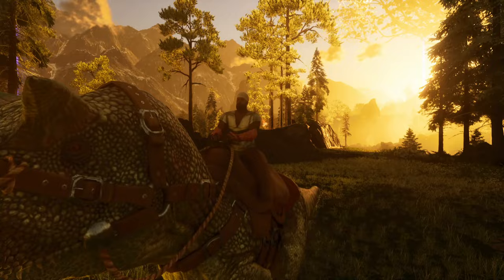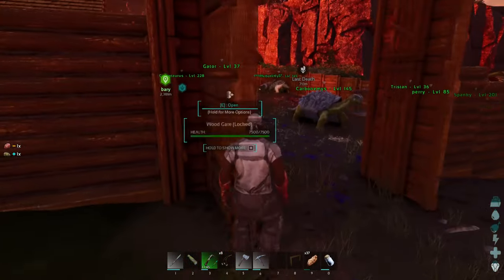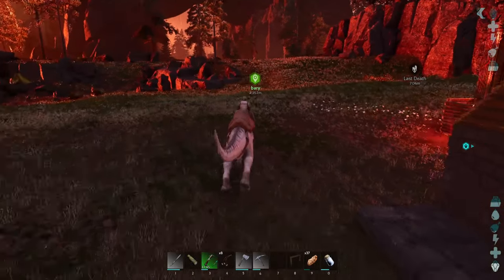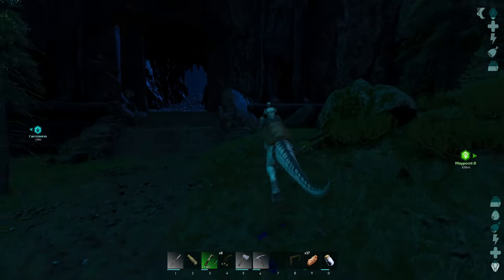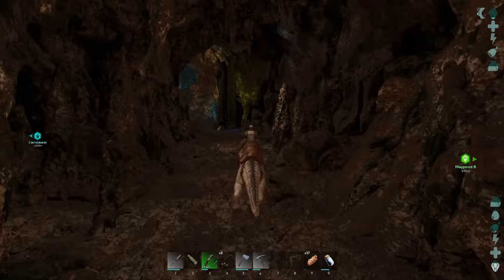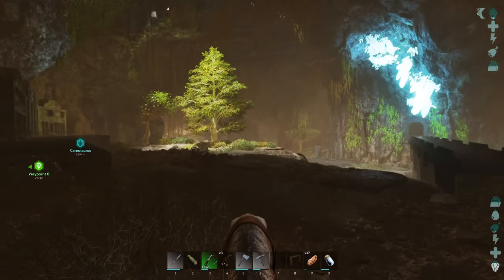I decided to take the Carno out to get some easy levels — finally a fast and powerful tame, this is what I had been waiting for. After a long day of killing innocent creatures I had gained quite a few levels. But I get bored pretty easily so I decided to go out and start exploring again. While out exploring I found another cave, or at least what looked like a cave — I'm not entirely sure what it is yet. It loads in like a cave and it's underground, but it's not like any cave I've seen before.